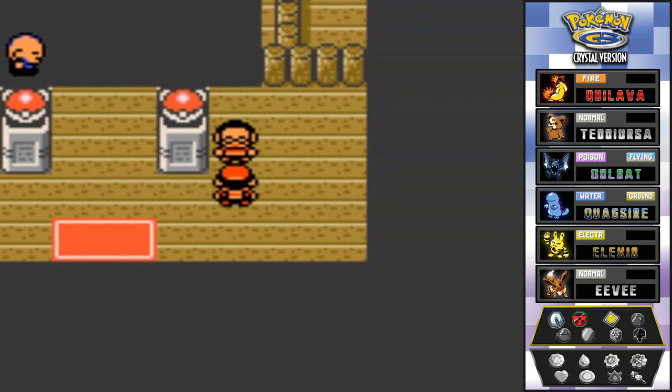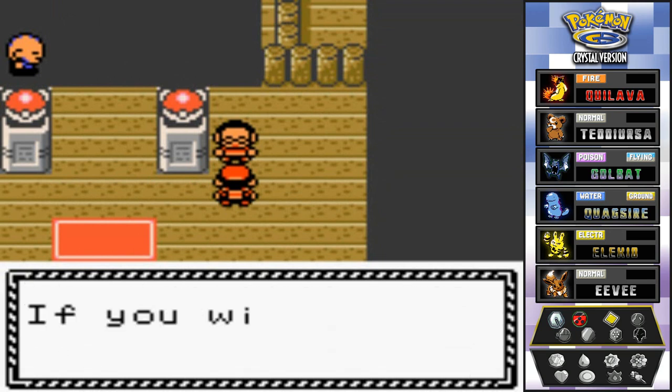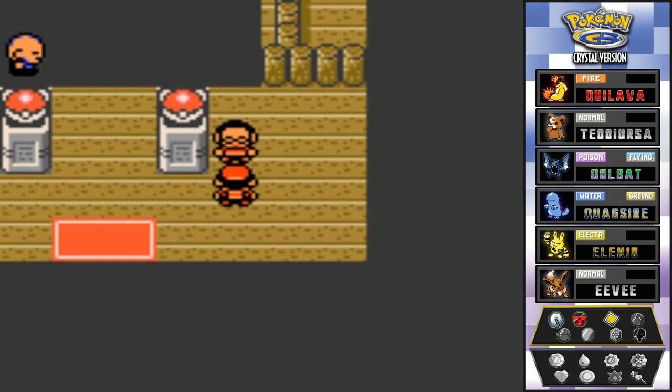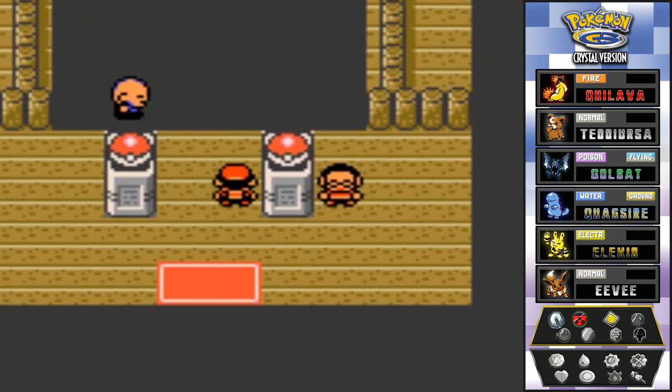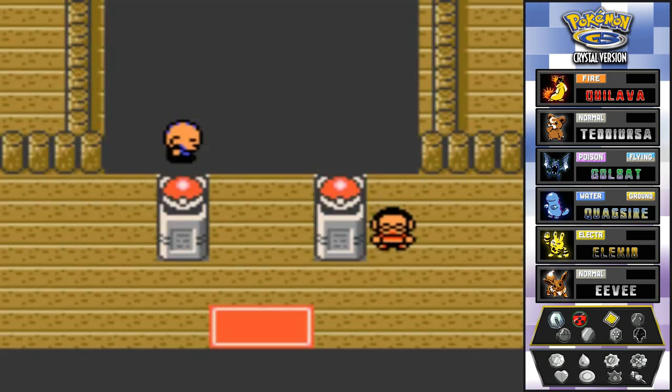Ecruteak City gym — we can go in here and talk to this guy. He says the trainers here have secret motives; if you win they may tell you some deep secrets about Ecruteak. Now the biggest thing right here is that there's a big black void — it's there for a reason. If you step the wrong way and try to avoid this guy, you go back. So technically you have to battle everybody — make sure to follow what I do.